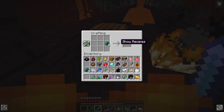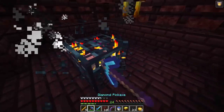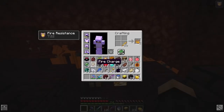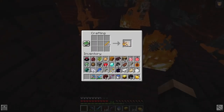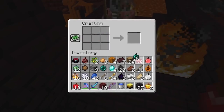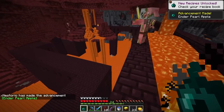Being smart this time — making eyes of ender. Nine blaze rods should be enough. Before heading out, can we make an ender pearl apple? Yes — ender pearl apple exists! Though it used up a lot of ender pearls and just teleported me to a random spot. Definitely not worth eight ender pearls.